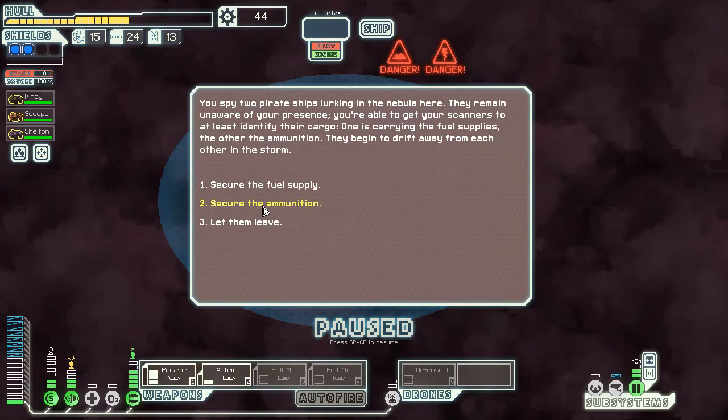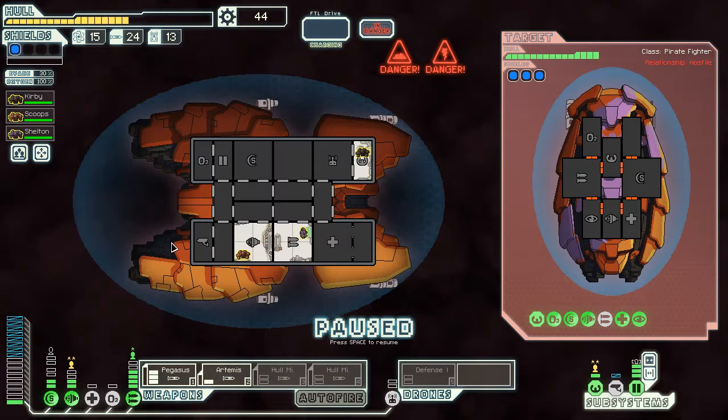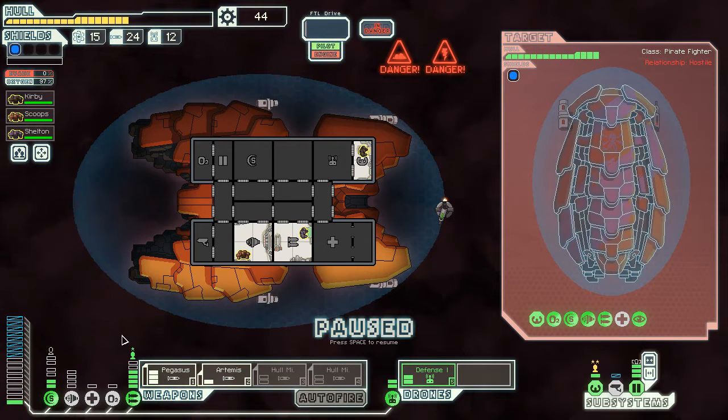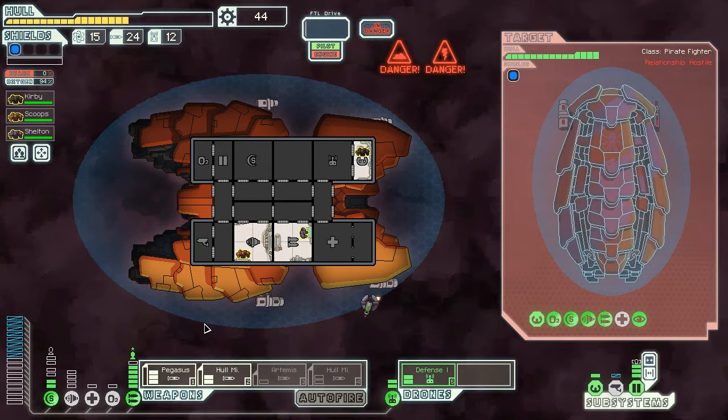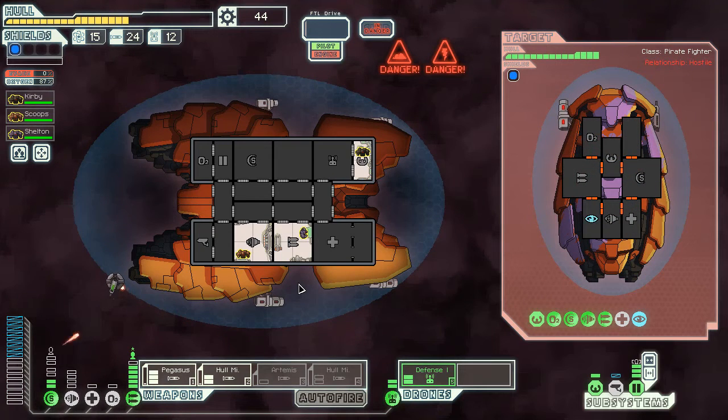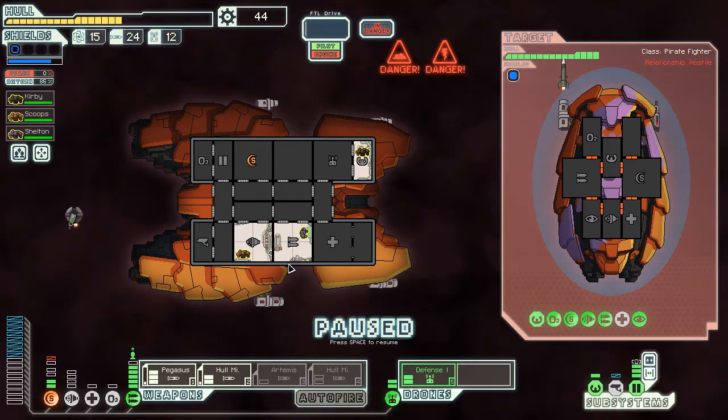I'll secure the ammunition. The problem is when you get those options to secure the fuel supply or secure the ammunition, you need to have a boarding crew, because if you kill the ship it always says there's not much left since you blew up the ship. If you board, you get the maximum reward. This is the type of encounter that benefits boarding ships specifically more than any other encounter.